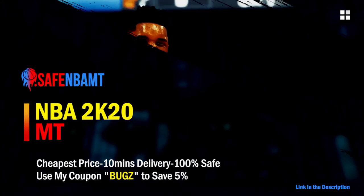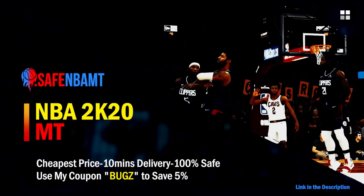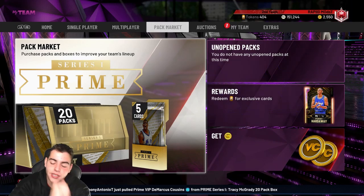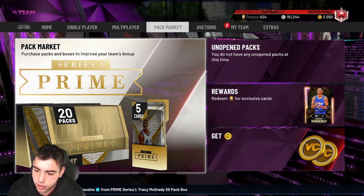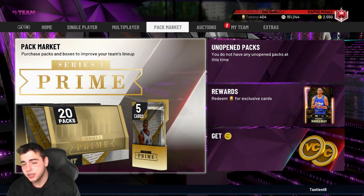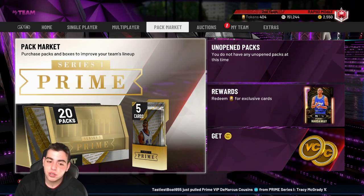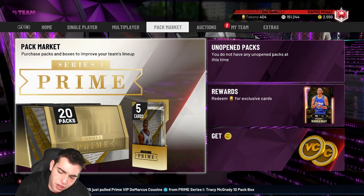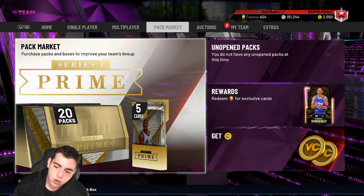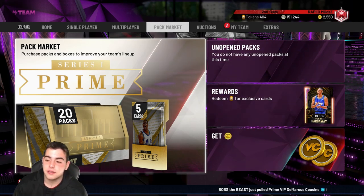What's good guys, if you want cheap, fast, and reliable NBA 2K20 MyTeam coins, head on over to nbasafe.com and use code BUGS for five percent off at checkout. What's good YouTube, it's your boy Bugs back on another NBA 2K20 MyTeam video. Second video today, we have a lot to talk about. Make sure to drop that like down below as well as the sub. Thank you for 3K, and check out my new coin sponsor — they slid in my DMs, worked with me, and they're amazing.